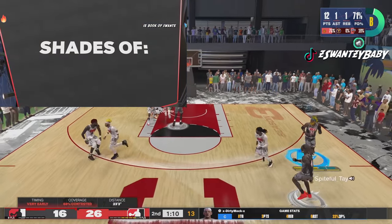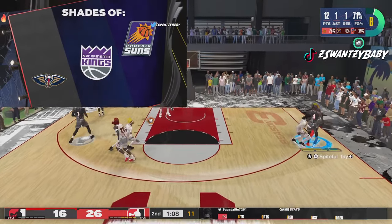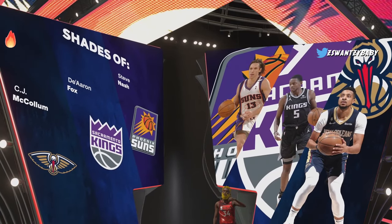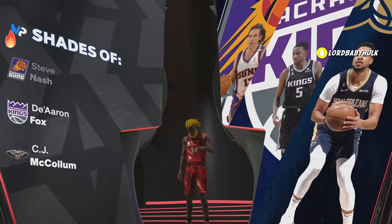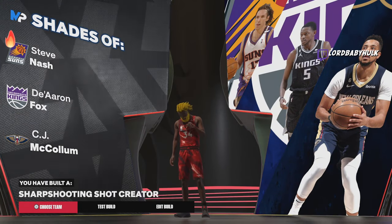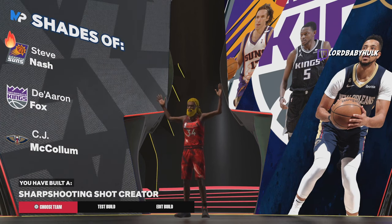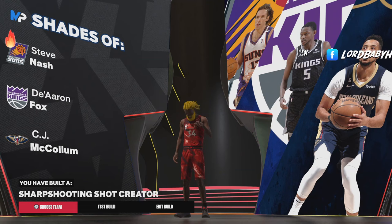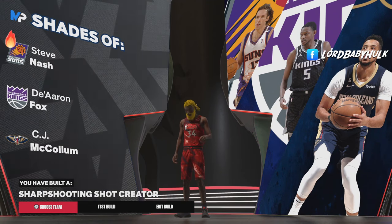This is the build. You don't need your midi that high — you can still get it done, but I wanted to test it out. We got De'Aaron Fox, Steve Nash, and young CJ — I don't know how we got Steve Nash with a 63 pass accuracy, very weird. It's a sharpshooter/shot creator. Let me know if y'all have ever seen this build name before.